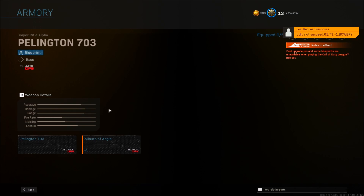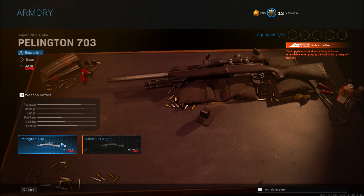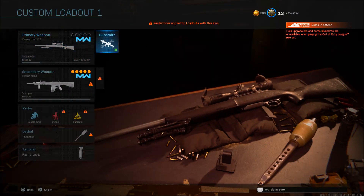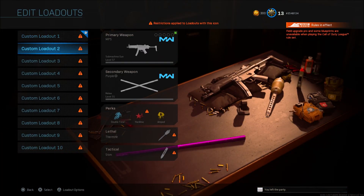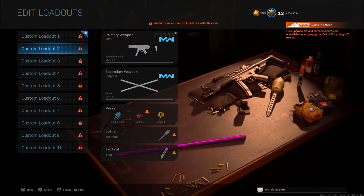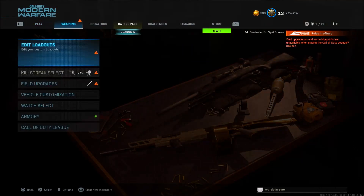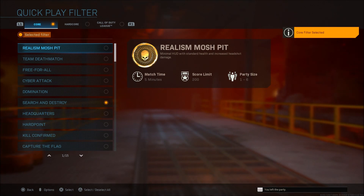What should happen is the Armory option will come up. Go ahead and click on whatever blueprint or just the base gun if you want. Once you click on that weapon, it's going to be placed right into your Modern Warfare CDL loadouts. In this case I chose to do this with a Cold War weapon because I want to put Dark Aether on my Modern Warfare weapon. This is just to show you guys how to put Warzone camos onto Modern Warfare weapons.